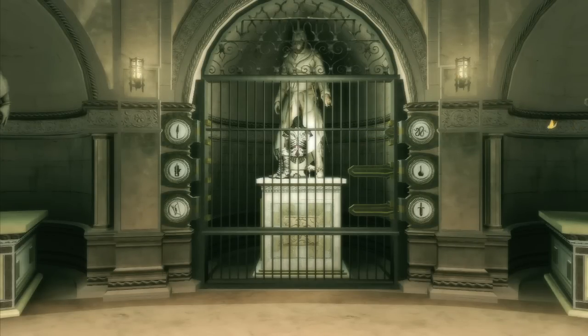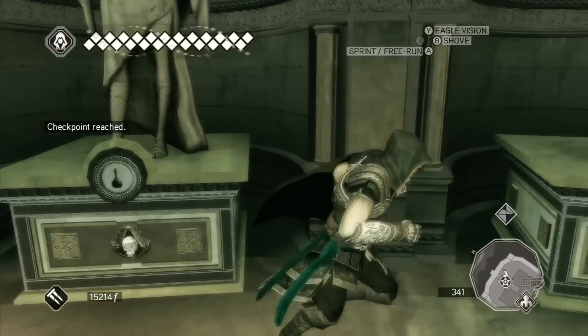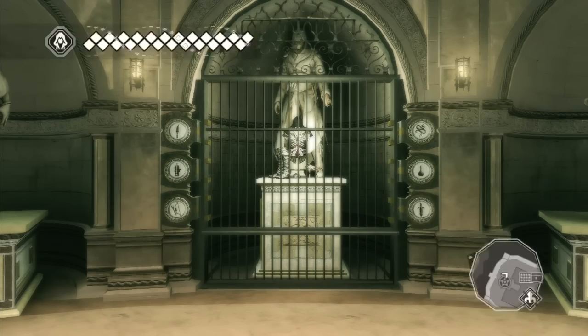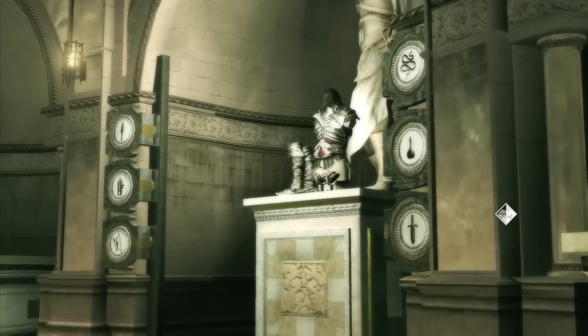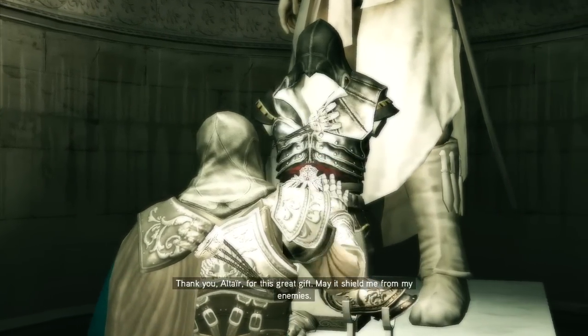There we go — that's four. And two more. I'm wondering if the armor does anything special — I don't know anything about it. I'm assuming it's just better than the stuff you can get, and I just recently spent $75,000 on armor. The gate! Oh snap — it's beautiful. Thank you, Altair, for this great gift. May it shield me from my enemies.